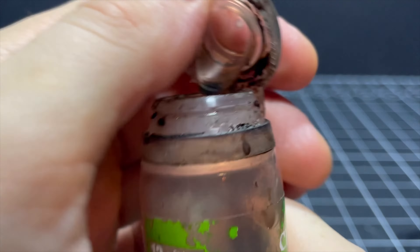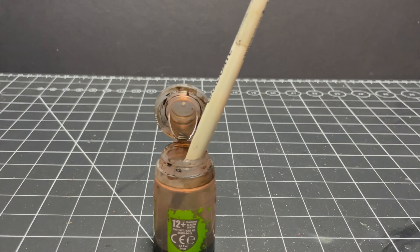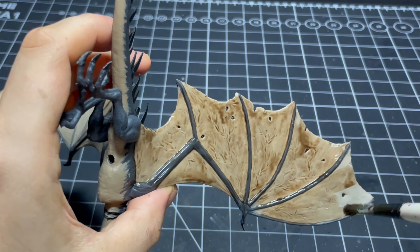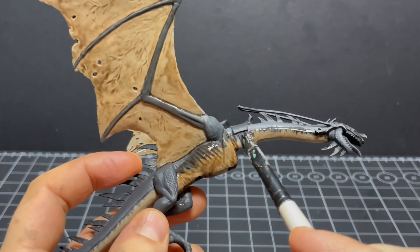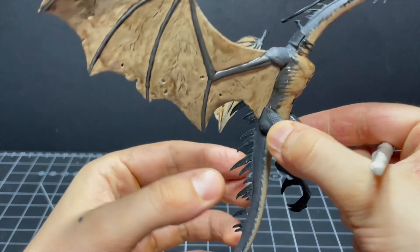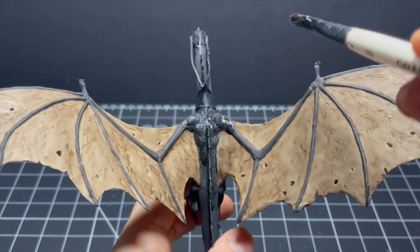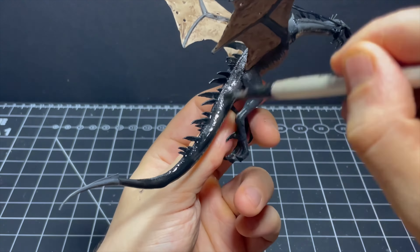I'm going to slap on some Agrax Earthshade all over these wings. Usually it's not good to apply washes to big flat areas, but I'm hoping the wings will have just enough texture to pick up the wash and prevent it from pooling awkwardly. While I'm at it I might as well apply some to the underside of the flesh too — I'm basically experimenting at this point because I don't know how the wash is going to look on these surfaces when it dries. There's a good chance it will look like a cloudy muddy mess, but there's also a chance it adds some depth. While that dries, I also work some Nuln Oil into the grey flesh to add a bit of definition to the scales as well as the musculature on the ribs and legs.